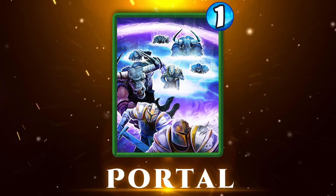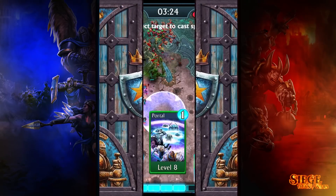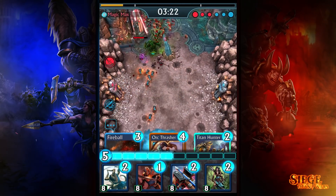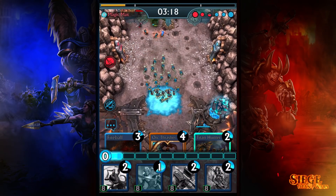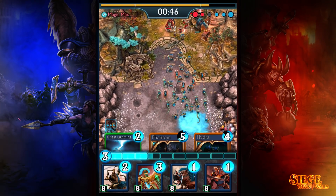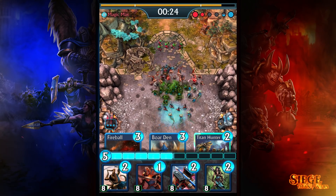Welcome to the Siege Titan Wars Card Spotlight. Today we're looking at the common spell Portal. Placeable in any friendly territory on the map, the portal temporarily becomes the new spawn point for all friendly warriors. As if this wasn't powerful enough, this magical doorway also grants your newly spawned units a modest health bonus.